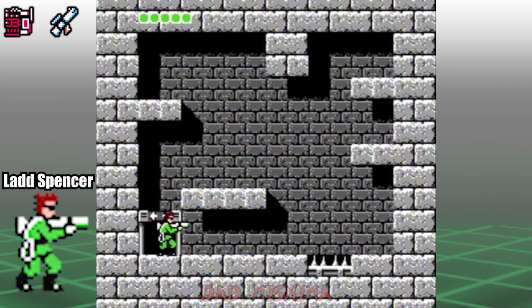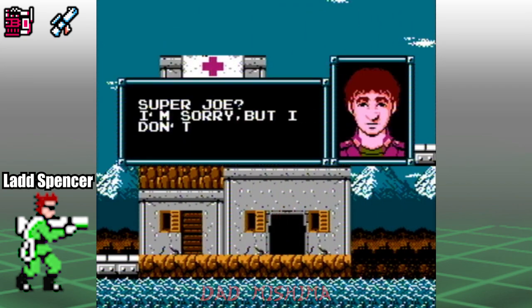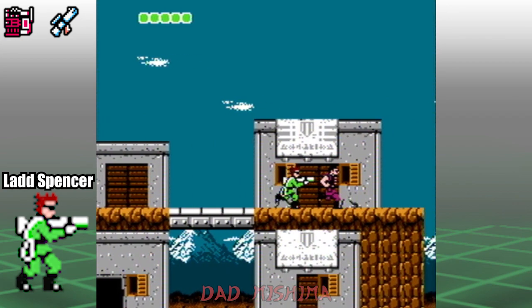We can always use bullets. Make your way across the bridge, then talk to the green soldier. He's going to tell you that there's flare bombs inside. We need these to light up the caves in Area 04.